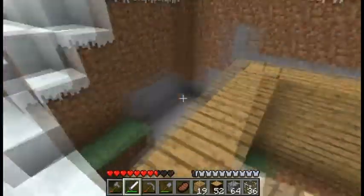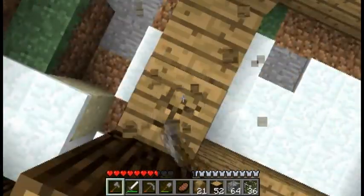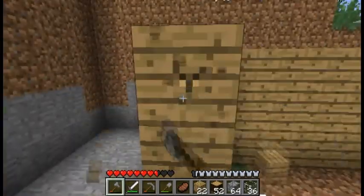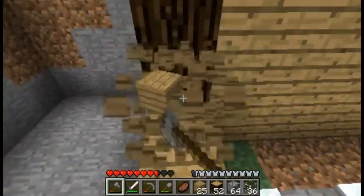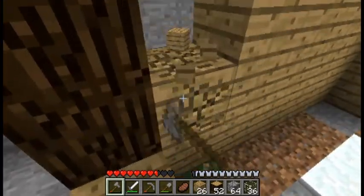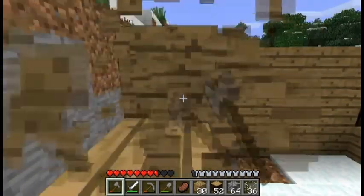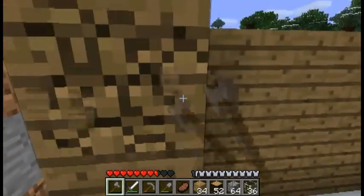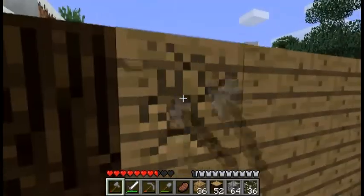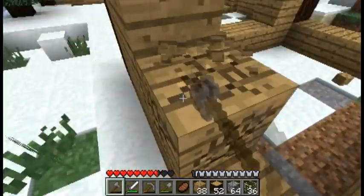Wait a minute — I just made a stupid thought. All the other houses are made out of cobblestone on the sides, if I can never get a word out right. It's made out of cobblestone. So this was very dumb of me to use all this wood, all these wooden planks, when I'm going to have to replace them anyway. So we'll just remove them.